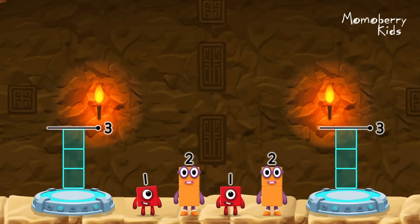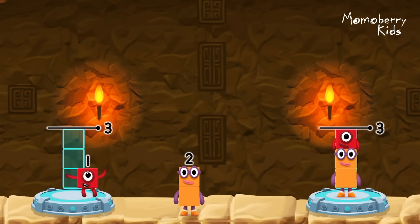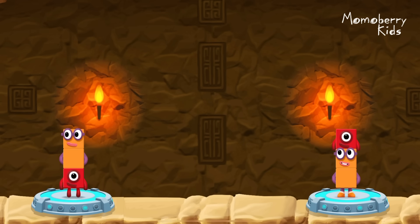Share the number blocks evenly to make two groups of three! Three! One! One! Two! You cracked it!